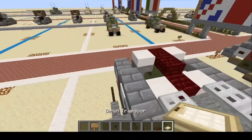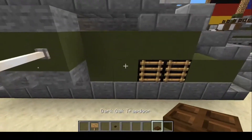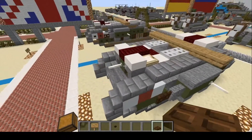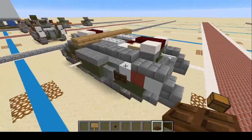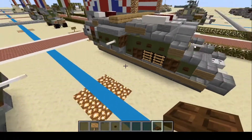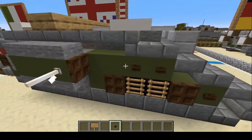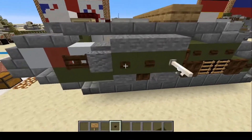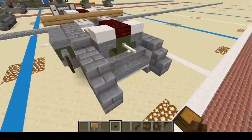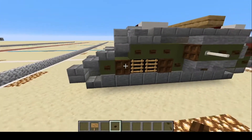The birch trapdoors are going to go here and here. The dark oak wood trapdoors — two right there, one right there, one underneath. Same on this side — one right there, one right there, two right here. And that should be all of them. Next, your dark oak buttons are going to go everywhere where you can put them on a flat surface.